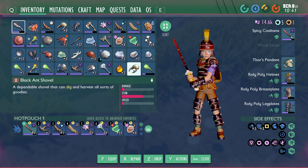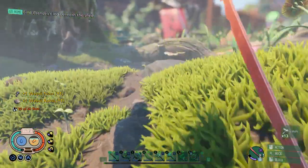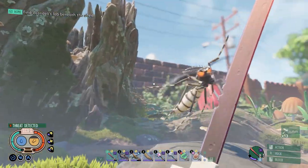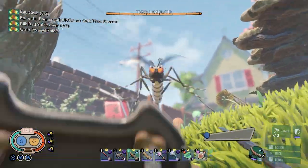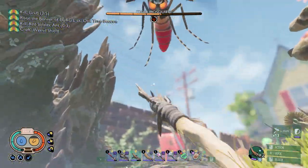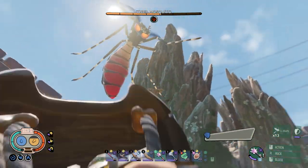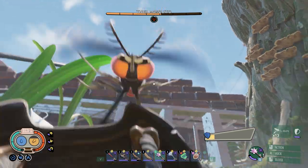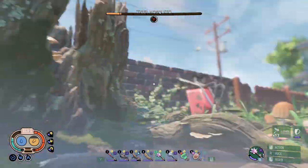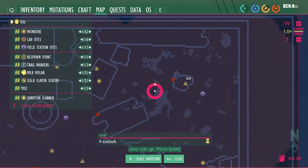Oh, I forgot — if you kill bugs with the spicy scimitar, it cooks them for you! That's amazing. I gotta remember to do that because there are a couple of weevils around here. Oh god — I forgot what this guy's weak against. I'm pretty sure it's salty, not fresh. Let me switch to this bad boy. Come on down here! That didn't seem too bad — took it! The mosquito hit me but I got him.